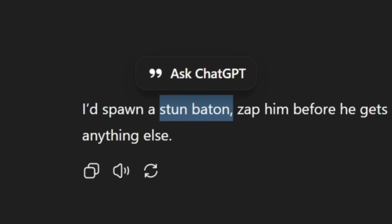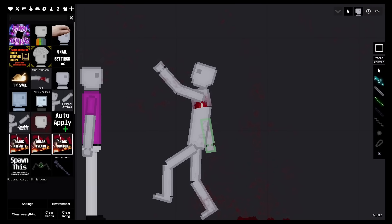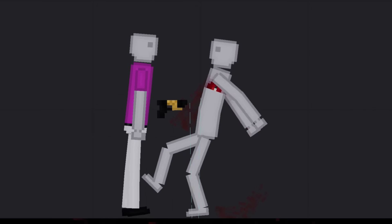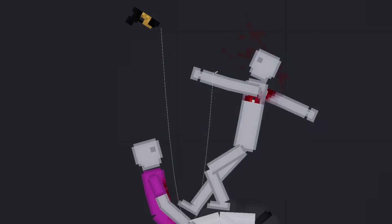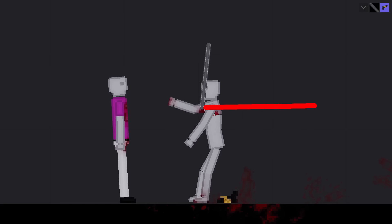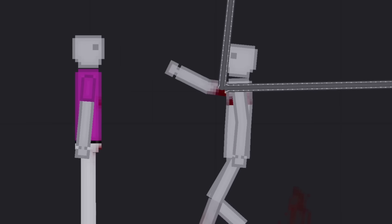I don't have a stun baton so I give it a taser. Back in the playground, I activate the mercenary — his arm just breaks randomly. Time to taser him. The taser doesn't seem to work no matter how many times I activate it. I just restrain him with metal binds instead, then continue tasering him while restrained — honestly just torture at this point. I'm going to give the AI this point since it did stop the unarmed mercenary.